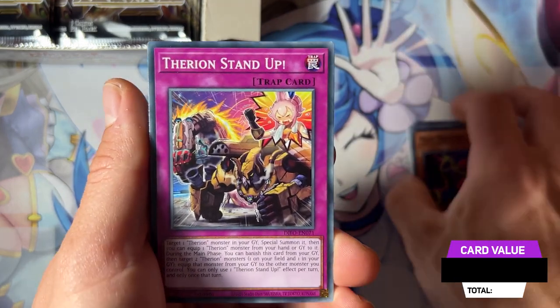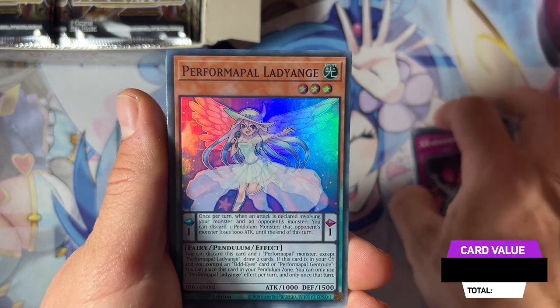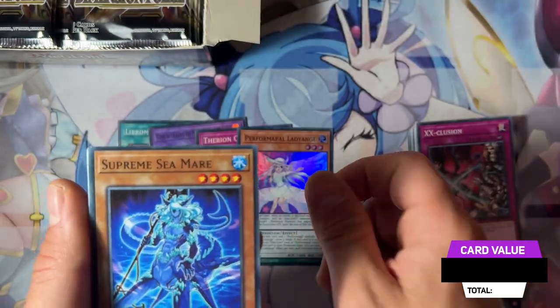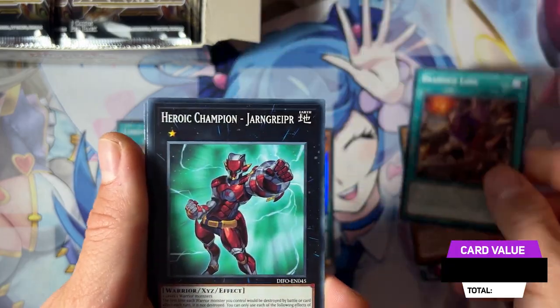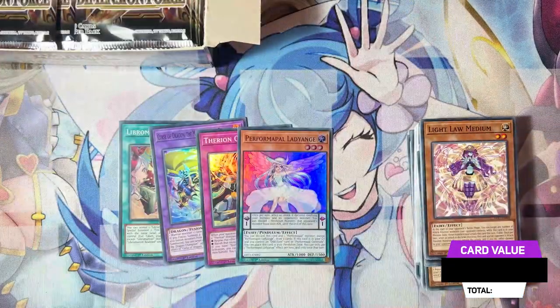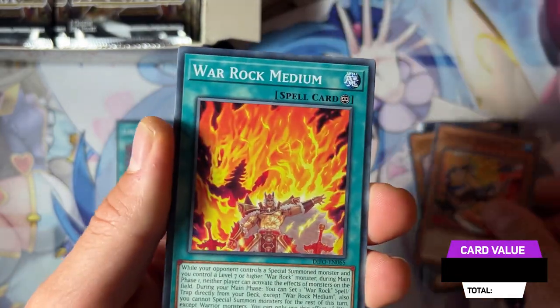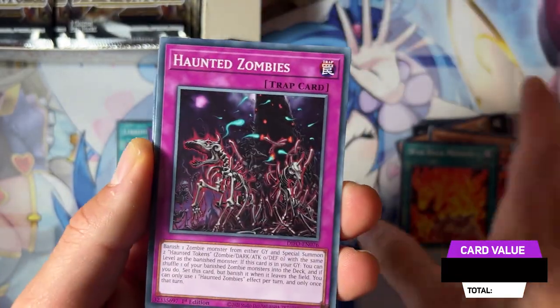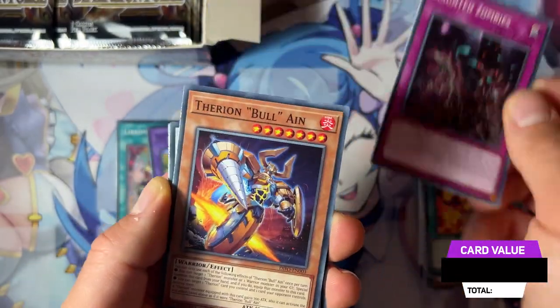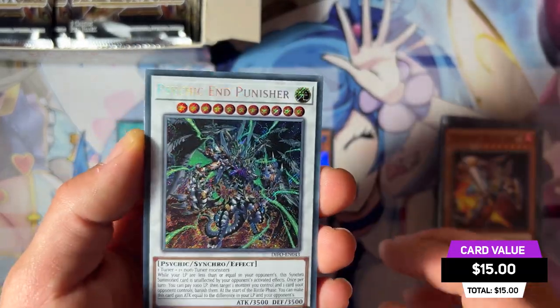We're starting with Dianomorphia for sure, which is easy to build. We have Performapal Lady Lynch here — the fourth super rare in a row. We have a Great Champion, Light Low Medium, Therion Reaper Warrog Medium, Hunted Zombies, Therion Bull, and Cygiant Banisher.